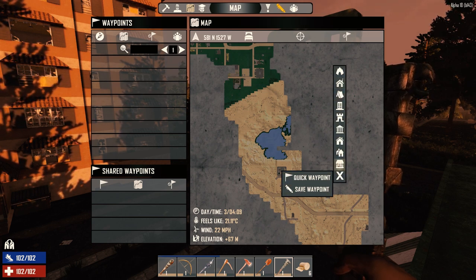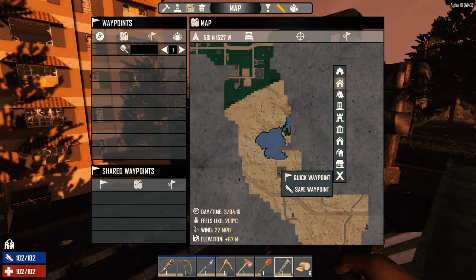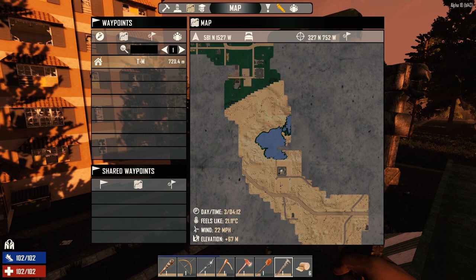Save the waypoint - I'll just call this 'Trader' and it's got a mixer so we'll mark it so we know where it is. I'm going to head down there today.